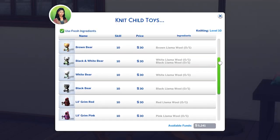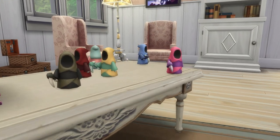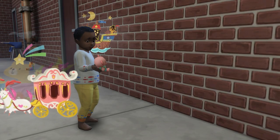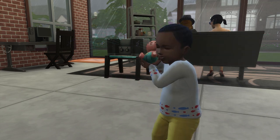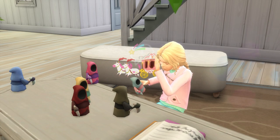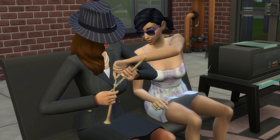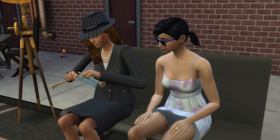Finally, at level 10, you can create child toys including cute bears, as well as mini knitted grim reapers called Lil' Grim. Both toddlers and children can play with these — toddlers can use them to train up their imagination skill, and children to train their creativity and social skills. Also at level 10, the game tells you that you can mentor other Sims in knitting, but this is pretty much the same as teaching Sims to knit that's unlocked at level 5.